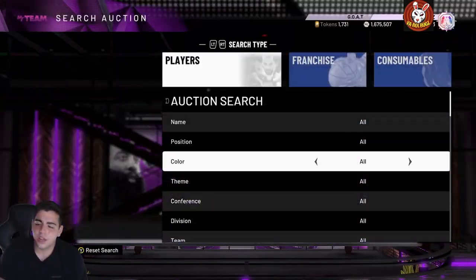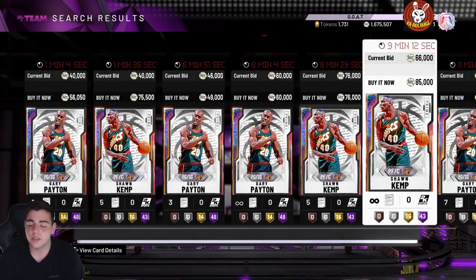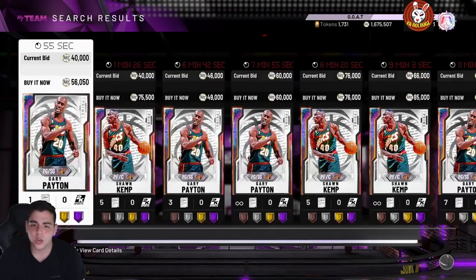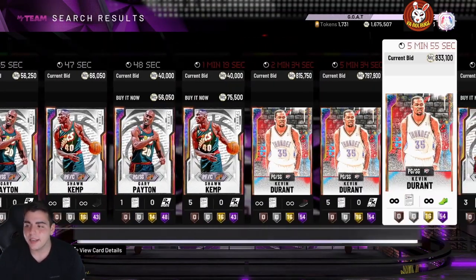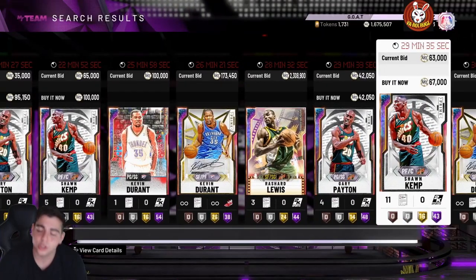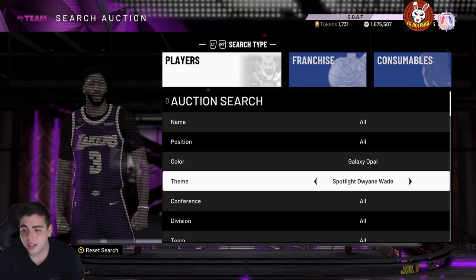I'm not answering any comments asking who to invest in — there are zero investments in this game. It is end game. Another snipe filter: galaxy opal buyout with Thunder. Buy Gary Payton, then do buyout enabled — you get KD Prime, KD, and Rashad Lewis in the same filter. Sniping either KD gives you 200K to 700K profit, and if you get Rashad Lewis you make two million MT.